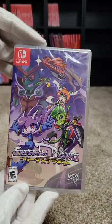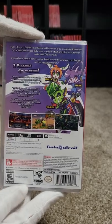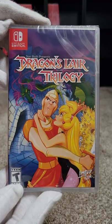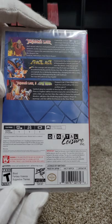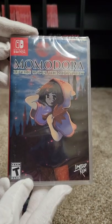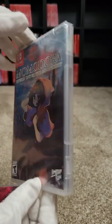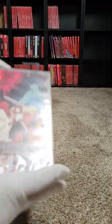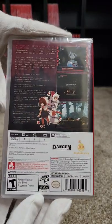At thirty-five we have Freedom Planet, which is a Sonic the Hedgehog type game. We have Dragon's Lair Trilogy at thirty-six. Next we have Momodora: Reverie Under the Moonlight at thirty-seven — we have two of these, a Best Buy and a Limited Run edition.